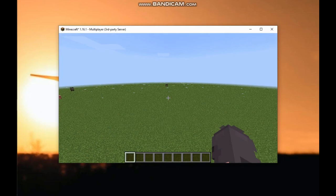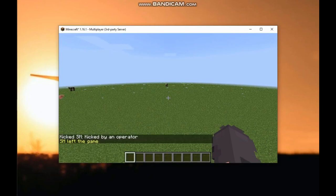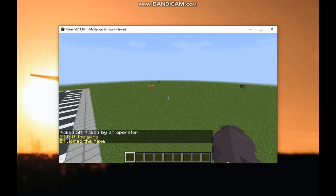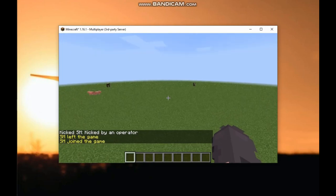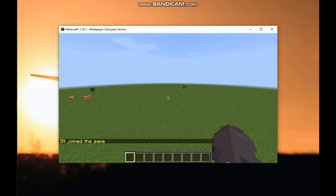Now let's say someone is misbehaving on your server. All you do is type slash kick, then type in the username of the person you're kicking. So 'sm' is the name he's using — I type that in and press enter. It says 'sm left the game.' He should be joining back in a moment. That's how you kick someone from your server when they're misbehaving.